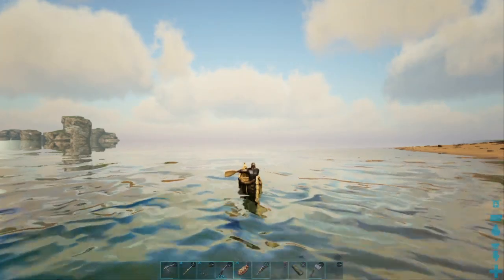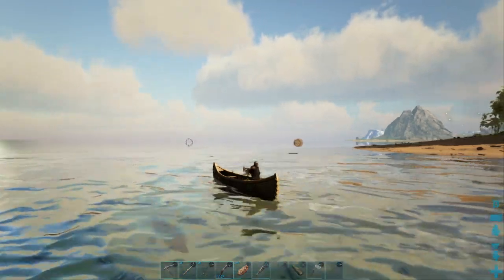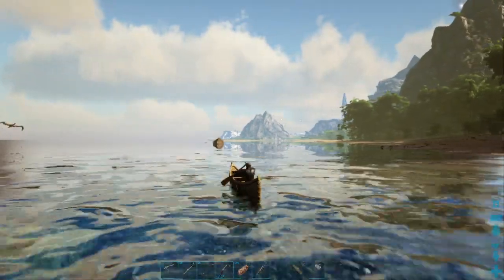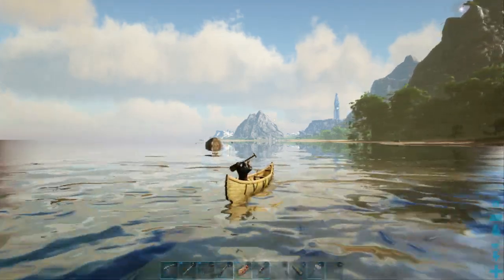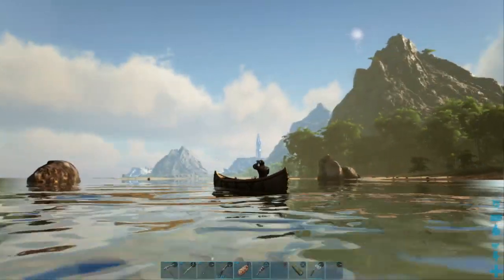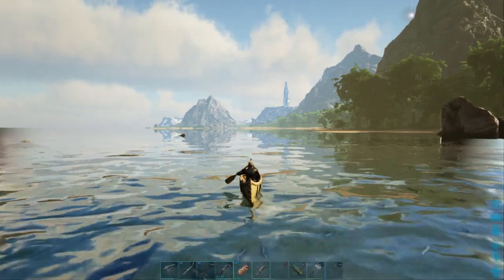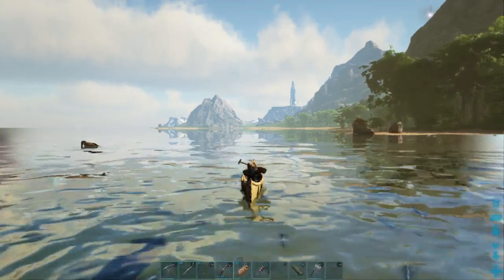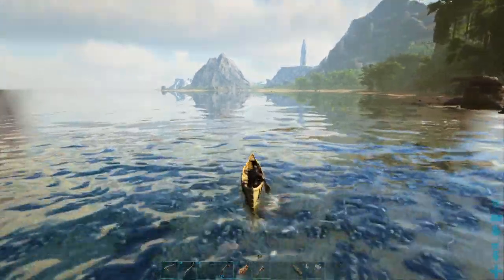That stone formation is way out in the ocean — I'm probably not going to have time to check that out today because I've got to make it back to my base. I'd say we're making the big turn north right now up the west coast — we're coming up on California. There's some big old mountains right there, and we've got our Pelagornis circling around in the water in front of us. There's quite likely some swamp area right up in there.